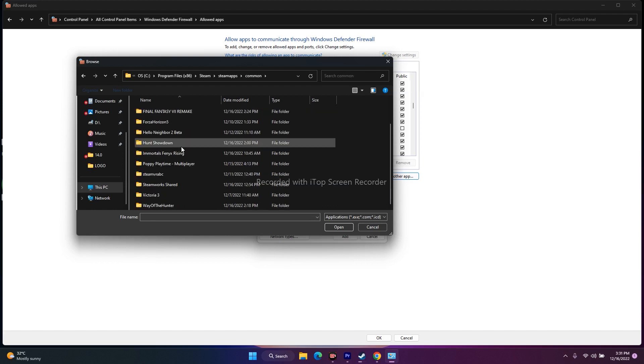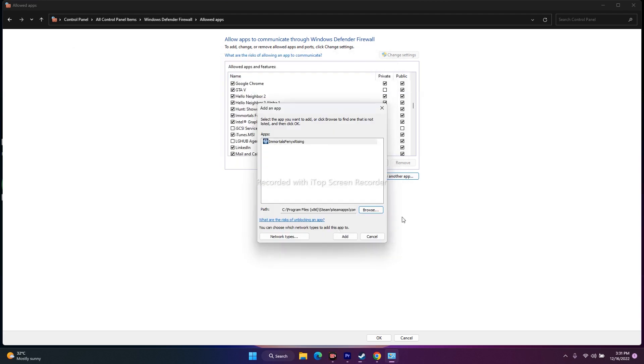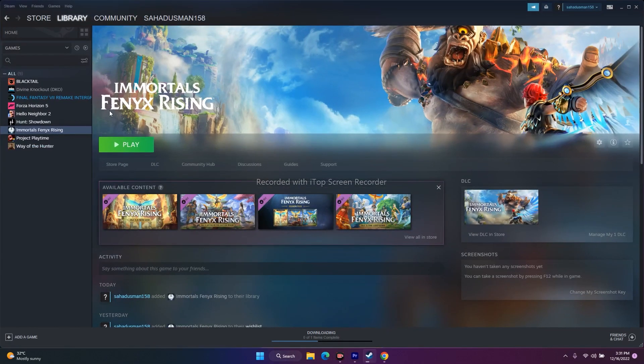Navigate to the main .exe application for Fenyx Rising and select it. If I click Add I get an error because it is already added — that is why I'm getting the error. Make sure both Private and Public are checked. Once done, close this and go back to the game and try to play it.